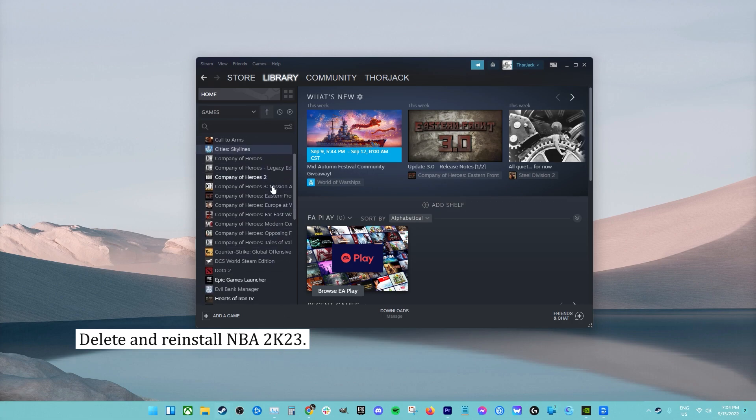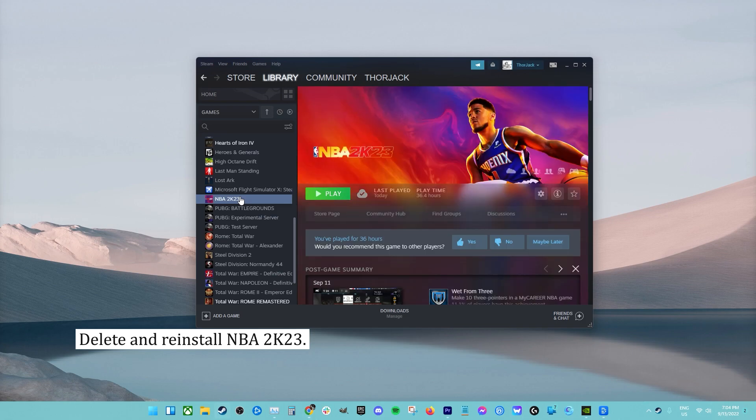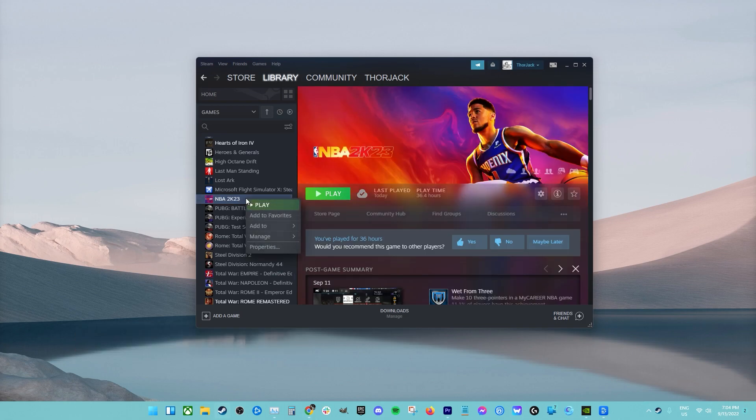Final fix: delete and reinstall NBA 2K23. If none of the above solutions work, you could delete the game and reinstall it. Sometimes problems with crashing are caused by bad installation data, so the only way to fix it is to reinstall.